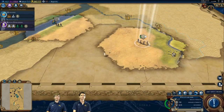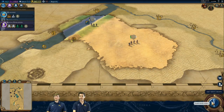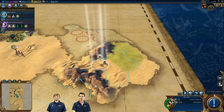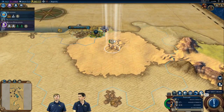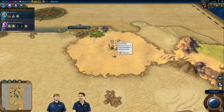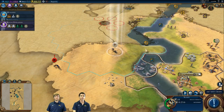I believe I discovered a city-state down here. Jebel Barkal — somebody's asking about that as the new wonder. It provides faith for cities within six tiles of it, kind of a regional effect, and you can only build it on desert hills. I built it later on, but mostly to deny the Nubian AI the right to build it, which is a little cranky of me, but I don't care.